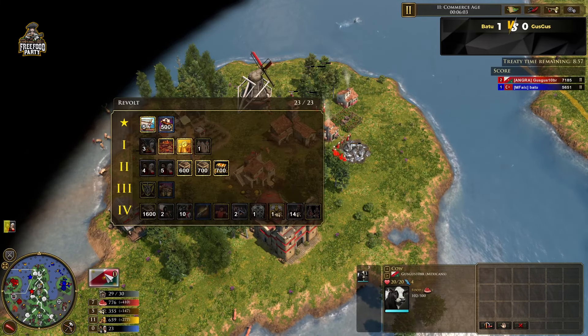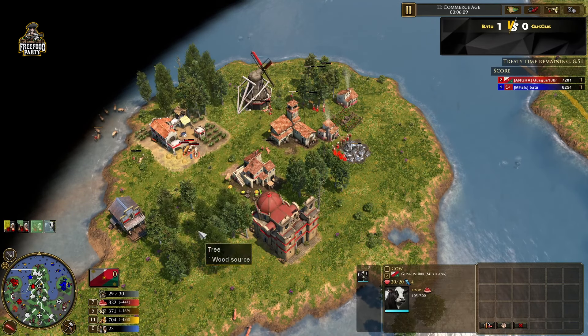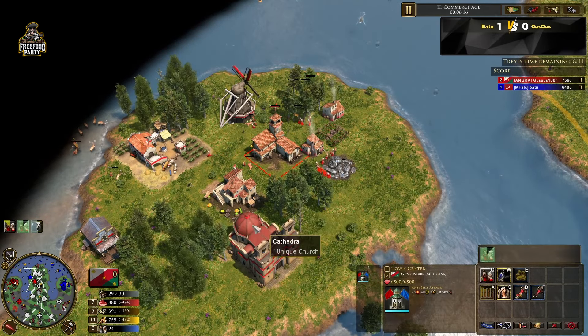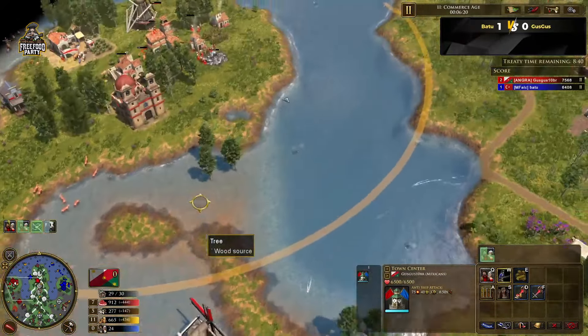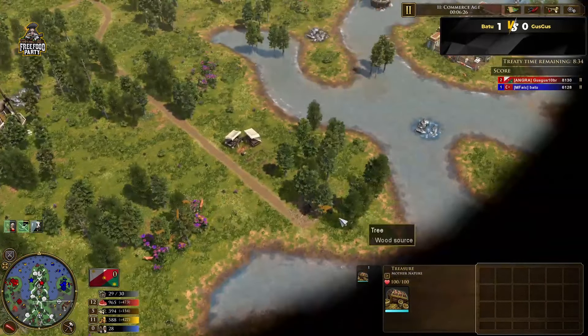He's going for a dock somewhere. Is Guz Guz building that? Not sure. Mexico is still producing cows — he already has three cows in the field. He's making villagers as well; he's on 23 villagers compared to the 30 counting the boats for the Ottomans.